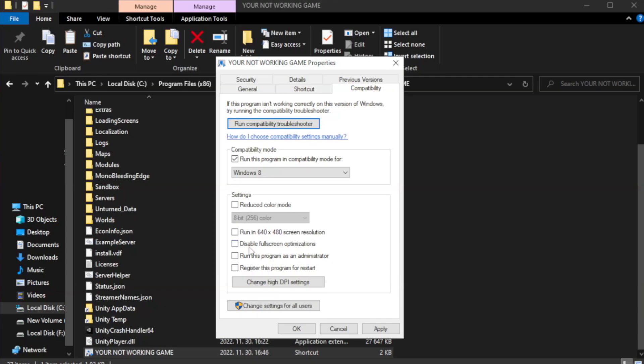Check Disable Fullscreen Optimizations and check Run this program as an administrator. Then click Apply and OK.